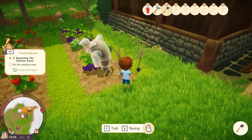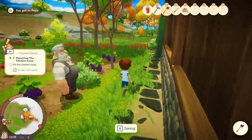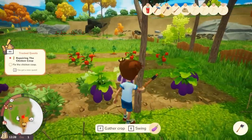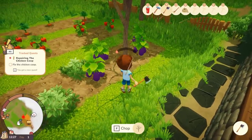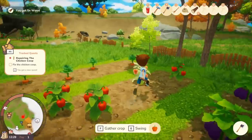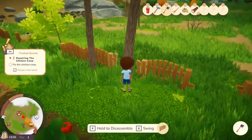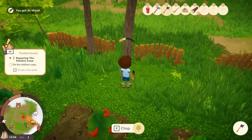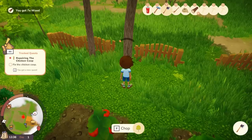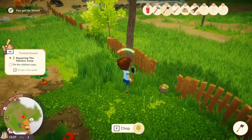We can get rid of these branches and clear up the area. There are some trees here we'll take out for Gramps. So what have we got to do? Fix the chicken coop — I'm guessing we just need to knock some trees down first for wood. There is a stamina bar in the bottom left — it does regenerate, so you just can't do stuff too fast.